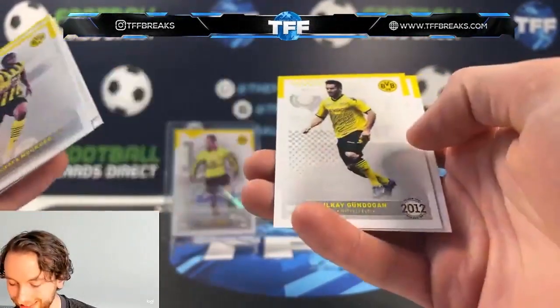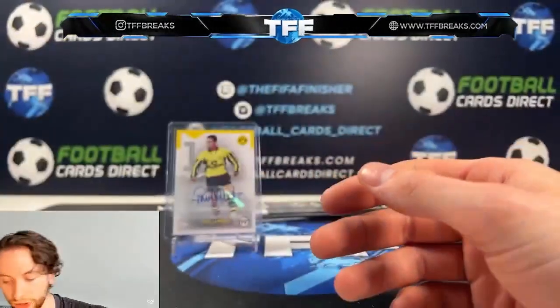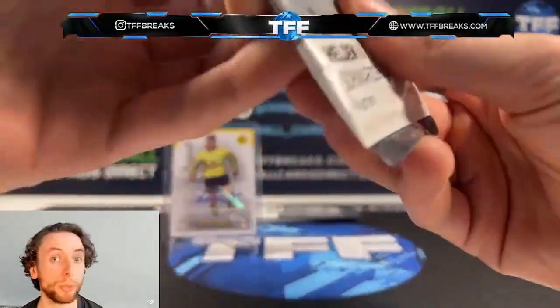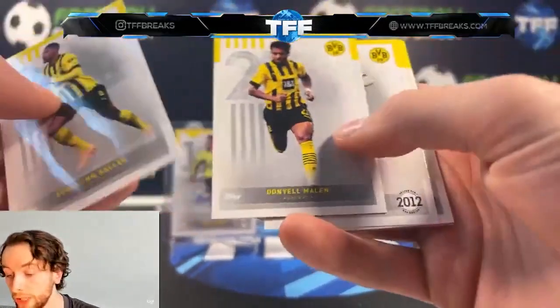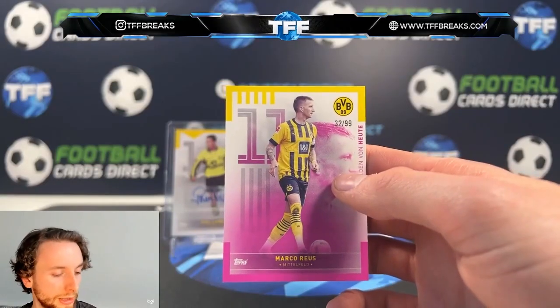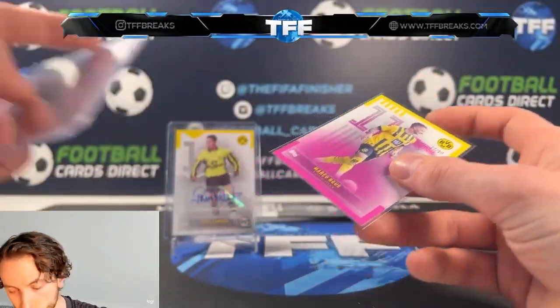Right, here we've got Makoko, Paslak, Gundogan - that's nice that they've included Gundogan in there - and Sousa. Three more packs, hopefully something good. If you guys are opening these as well, make sure to let me know down in the comments who you got from these boxes. There's a Marco Reus numbered to 299 - good old Marco Reus, club legend. Not too bad.